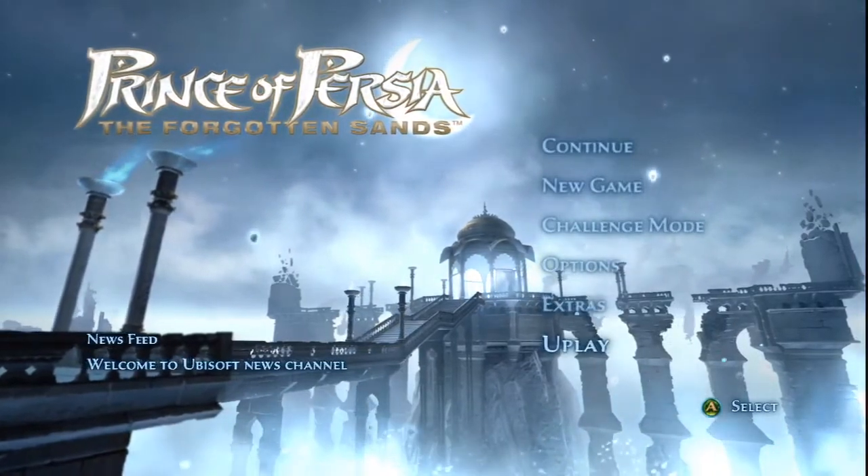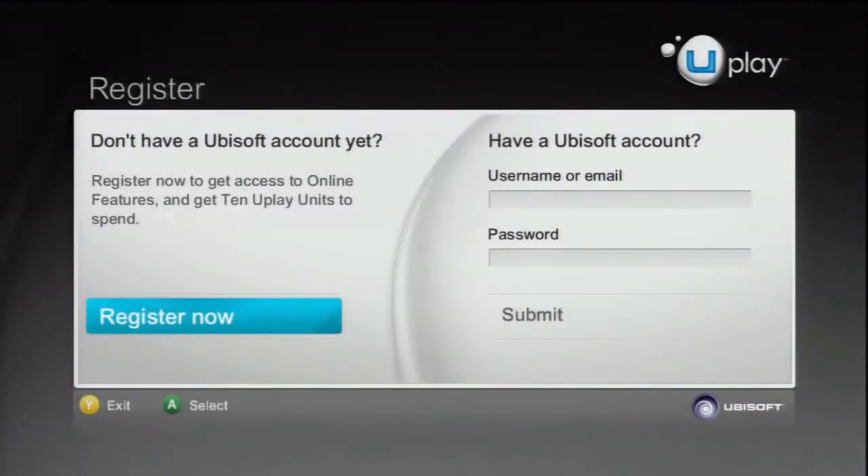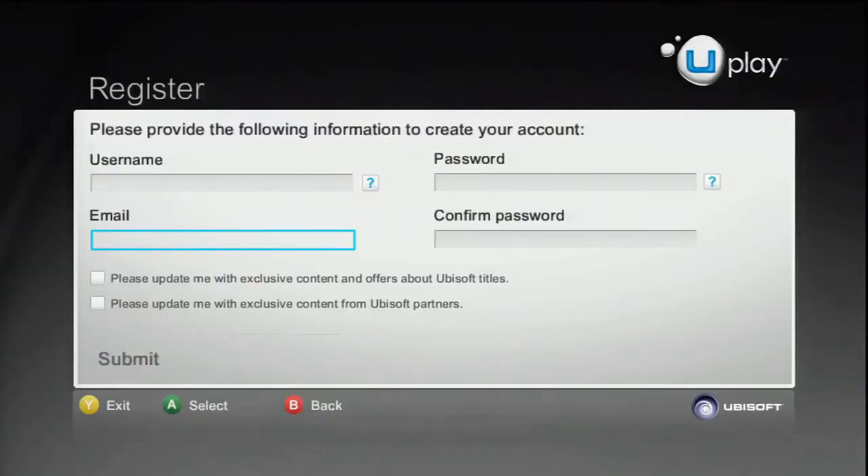To begin, choose Uplay from the main menu. You'll need to log in to Uplay using your Ubisoft login info. This is the same login you use to access Ubi.com and official Ubisoft forums, so just type your username and password into the necessary fields. If you haven't got a Ubisoft account yet, it's totally not a big deal, because you can just hit the Register Now button and hook yourself up by answering a few simple questions.